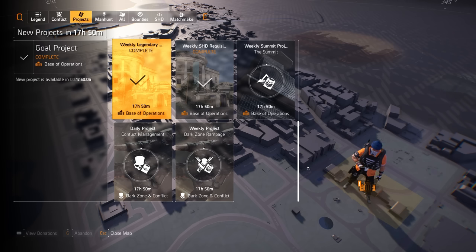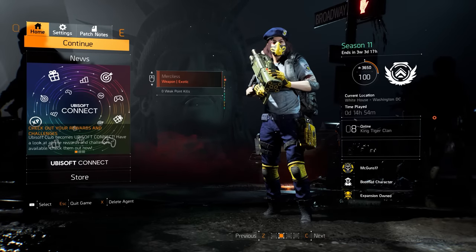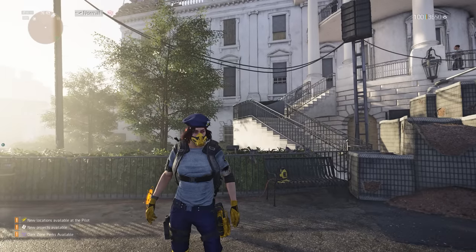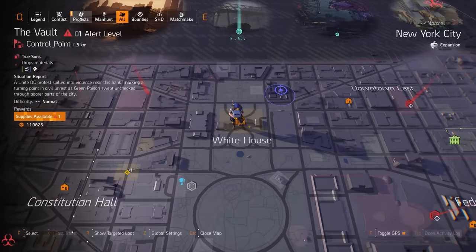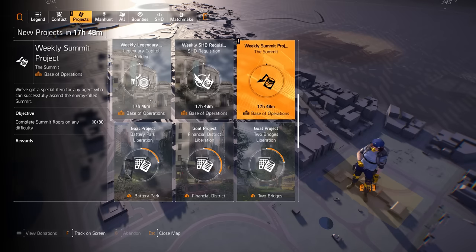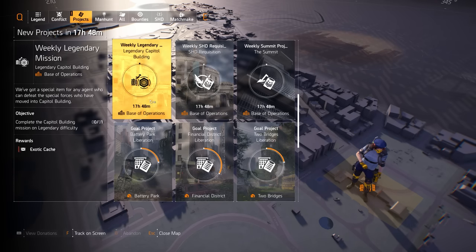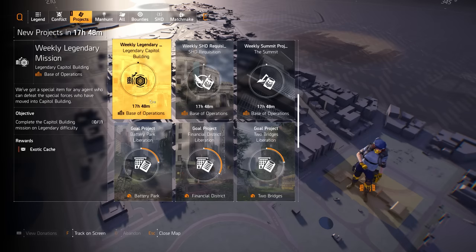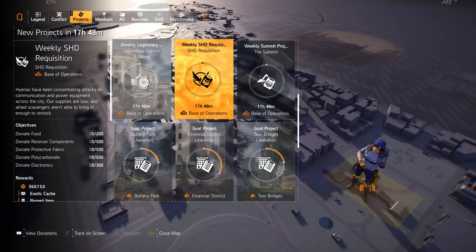I'll switch to my second character now. Opening the map and going to Projects, you can see all three weekly projects are also active on this character. I already completed two of them on my main, but I can do them again here on this character to get more exotic caches.